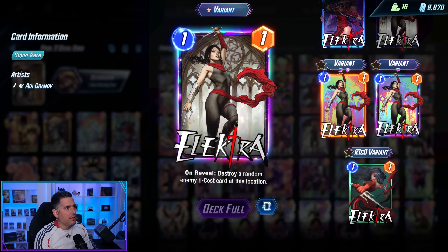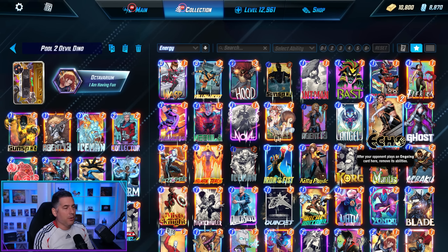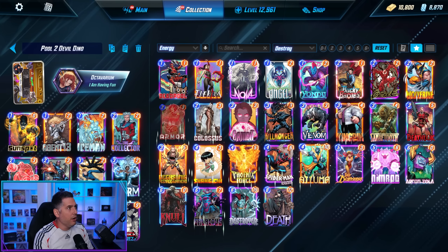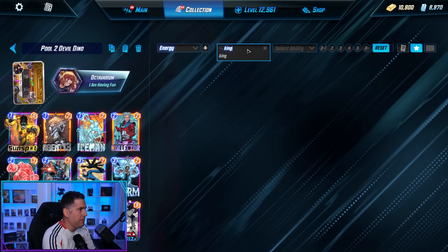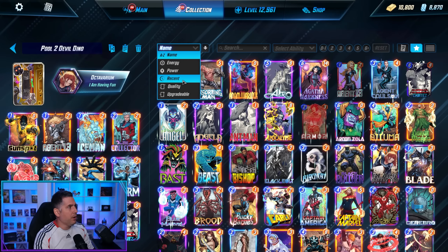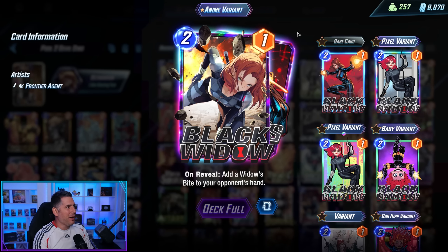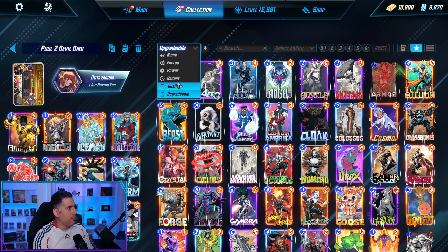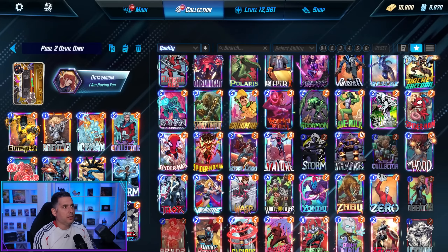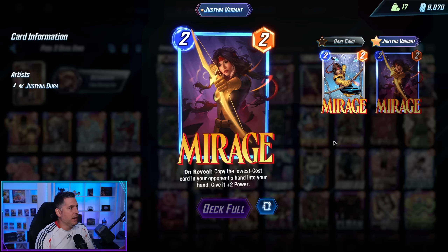You can sort by cost to quickly find individual costed cards, sort by abilities — like showing all the destroy cards — or search by individual card name, such as Kingpin. You can sort by name, energy, power, or what you recently picked up. For instance, I recently got Lady Deathstrike from a spotlight variant and bought the anime version of Black Widow. You can also go to your upgradable cards and sort by quality, scrolling through infinite cards down to the upgradable ones available in different tiers.